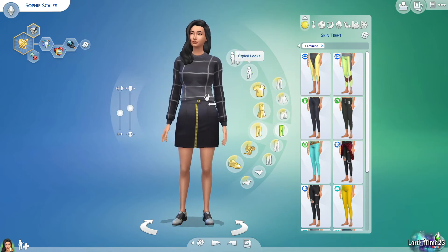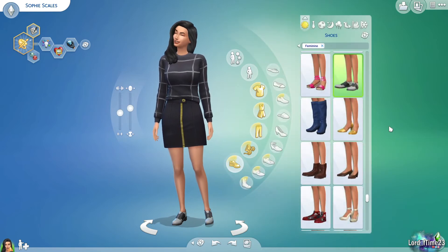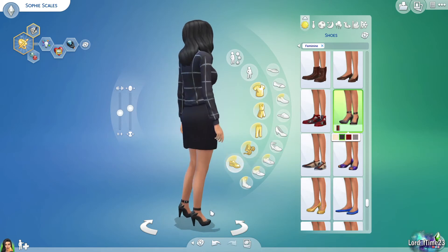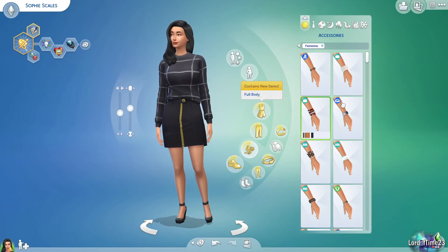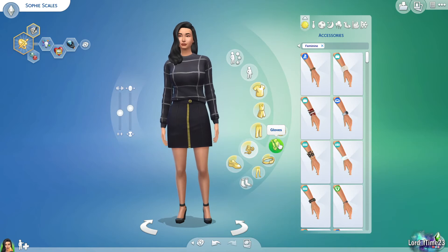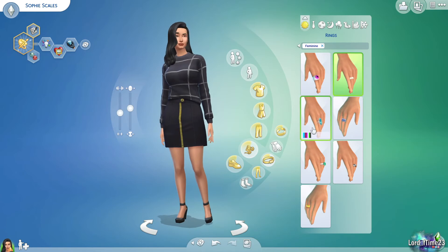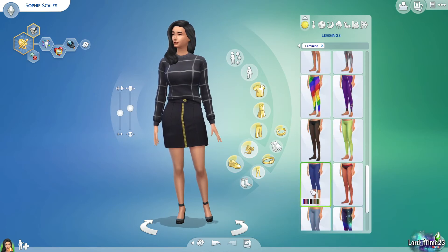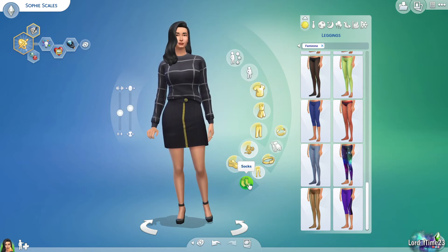We'll keep that outfit because it looks cute. Let me just change her shoes — let's give her some nice heels. You can turn her around to see the full outfit. Now for accessories — I picked a long-sleeve shirt so you won't be able to see wrist jewelry, so we'll skip that for now. But you can do things like gloves, bracelets, rings — you'll be able to add a ring, and if you wanted leggings you can pick from a lot of options, give her some tights, and there are sock options too.